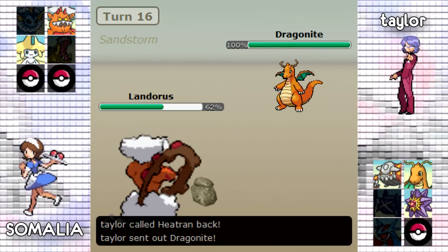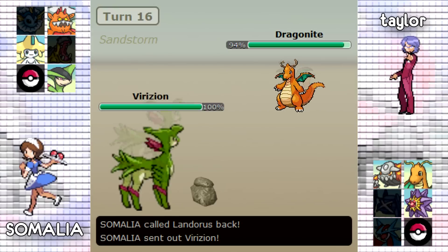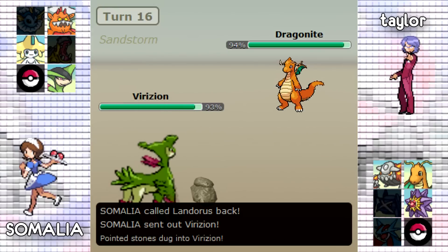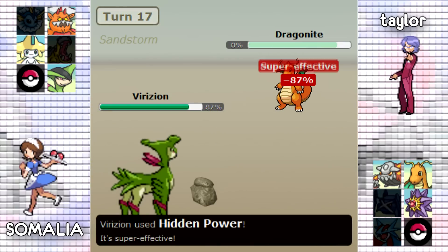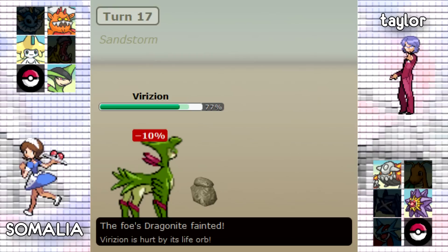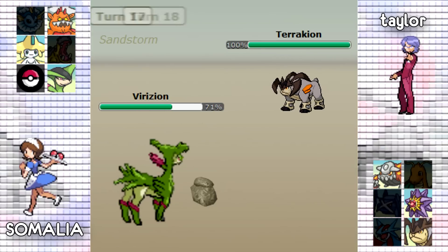Somalia goes right back out into his Landorus. Taylor is fearing the Earthquake, but Somalia had been playing pretty safe, so if I was Taylor I probably would have stayed in and Fire Blasted again. Somalia predicts the switch and goes for U-turn, breaking Dragonite's Multiscale — and with the sand that's going to break it even further. Somalia's Virizion doesn't have Leftovers, which should have hinted to Taylor that it is Life Orb. Life Orb HP Ice would be able to knock out Dragonite at that range; without Life Orb, Dragonite would have lived and gotten off a hefty chunk of damage.